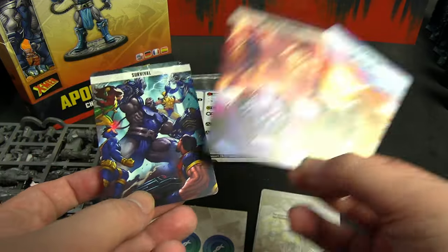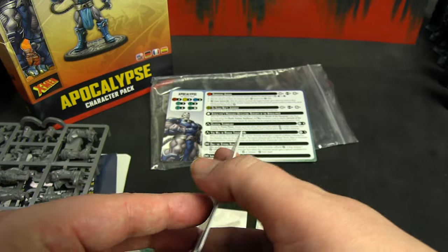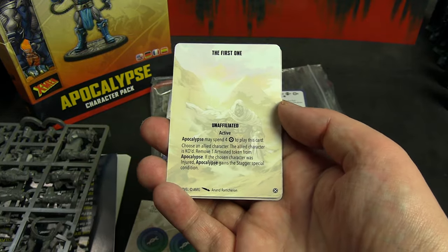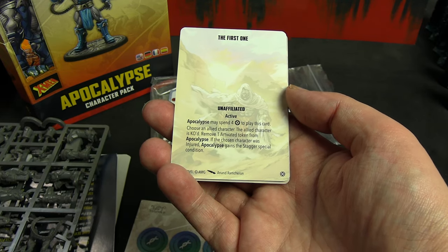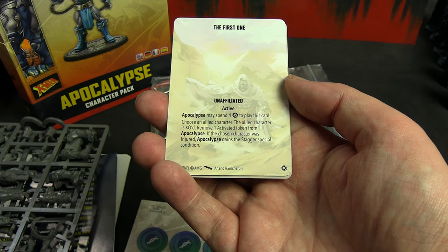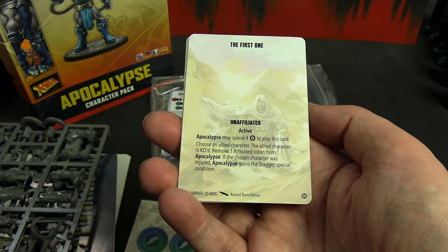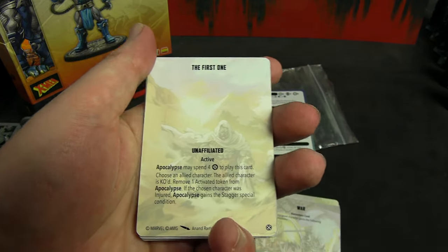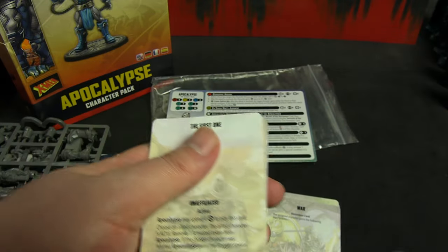We have three tactics cards: Survival, Immortal Servants, and the first one. Great art on all of them — that reminds me of the episode from the 90s cartoon where Cable goes back and tries to change history. The first card: Apocalypse may spend four to play this card, choose an allied character — that character is KO'd, remove one activate token from Apocalypse. If the chosen character was injured, Apocalypse gains Stagger. So he kills someone for another activation — if they were about to die anyway, it's essentially a free activation. Pretty cool.